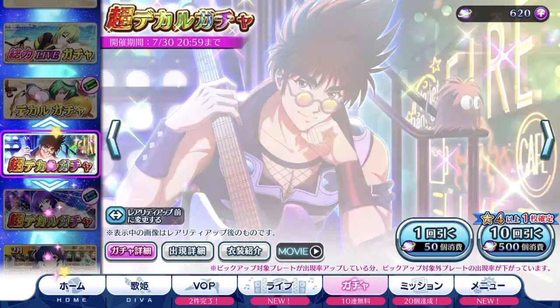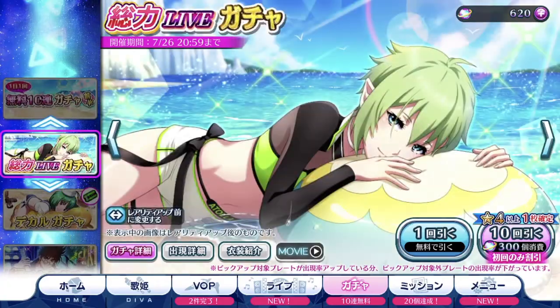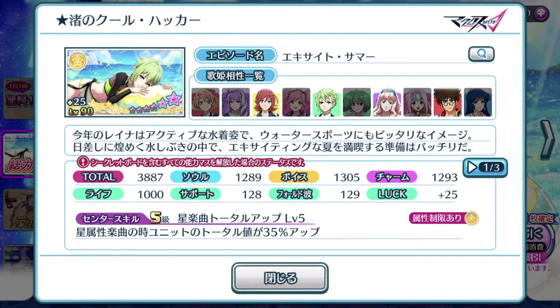Let's break down Ray Ray's episode plate — 3,887 total score, well-balanced stats all around, focusing a bit more on voice, which is what you need for the current event song Zero G Love. Pay attention to the three other divas that can also use this episode plate. Interestingly enough, Kaname is included. Looking at Basara and Cheryl's personalities I can see why they're similar, but Kaname? Interesting.